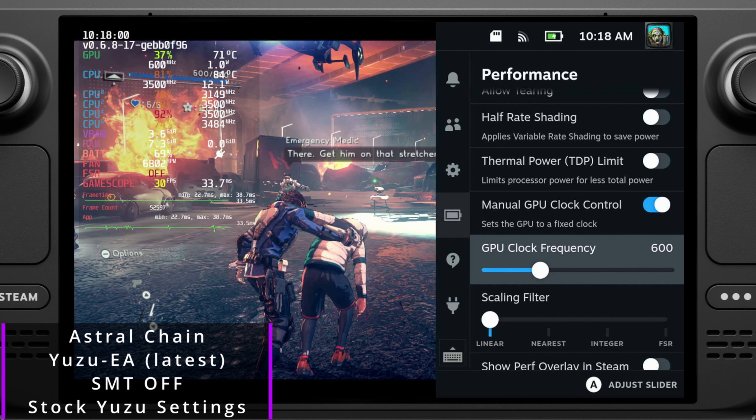In actual combat and when new shaders are being built, that's when things kind of take a nosedive — not a harsh nosedive, but it does drop to the low 20s unfortunately. So things were not looking very good at this point for Astral Chain. I did some tweaks — I played with SMT, and definitely having SMT turned off was the way to go. But beyond that, even pinning the CPU and doing any sort of overclocking or undervolting didn't really seem to do anything for the game.